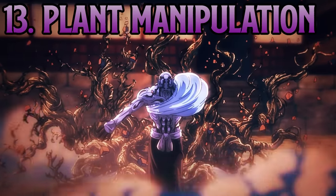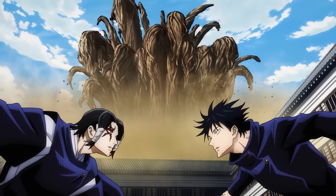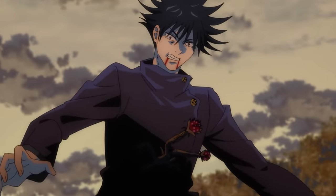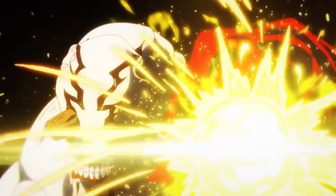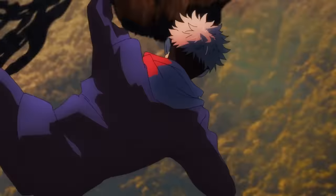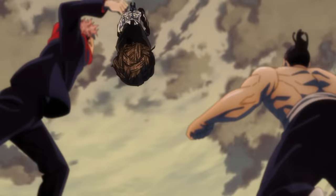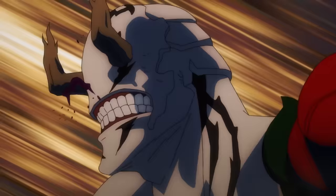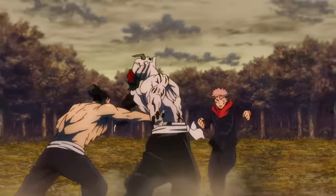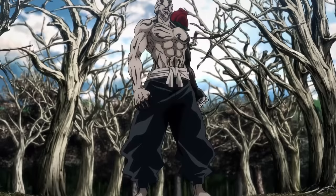At 13 is Plant Manipulation. The main advantage is that there is a lot you can do with it — it can manifest as roots with a wide variety of uses, cursed buds that feed off the cursed energy of opponents, wooden balls that shoot at opponents, and a flower that distracts opponents. This means plant manipulation is one of the few techniques with a full kit for offense, defense, and support. Anything manifested can be spawned and despawned at will, adding another layer of complexity. The only downside is that once you figure out all the pieces, it's not that strong — Toto and Yuji could force the cursed spirit using this technique into a corner, so it definitely lacks some strength.